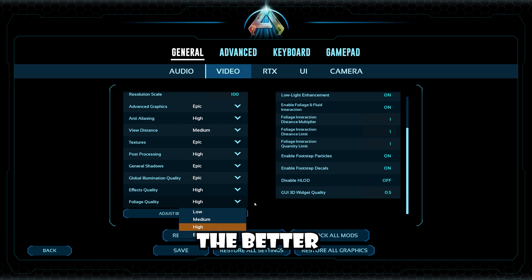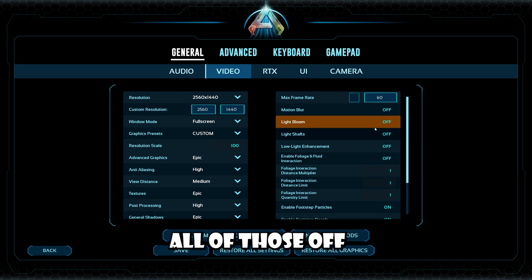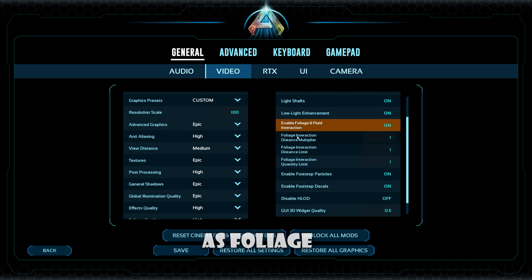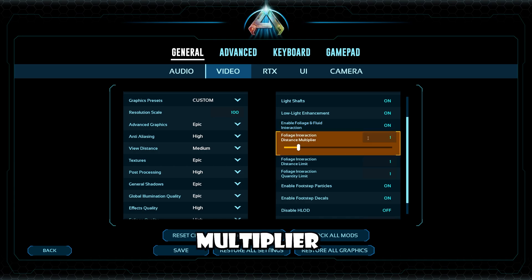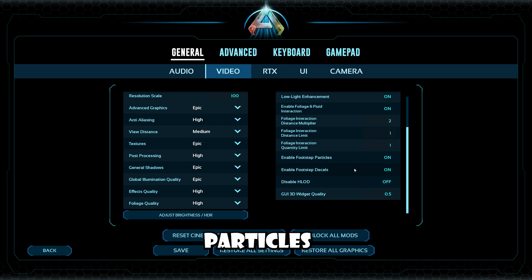Foliage quality — the lower the better. As far as light bloom, light shafts, low light enhancement, and enable foliage and fluid interaction, you can go ahead and just tick all of those off and you'll be good to go. As far as foliage interaction distance multiplier goes, the lower the better — I suggest keeping it at 211. Enable footstep particles and footstep decals: if you want to squeeze a few more frames, you can turn these off as well.